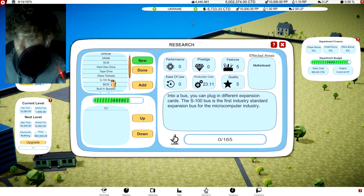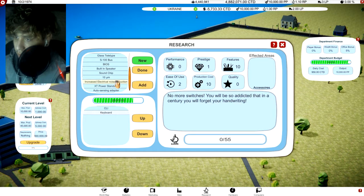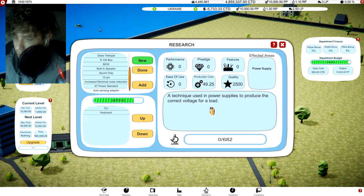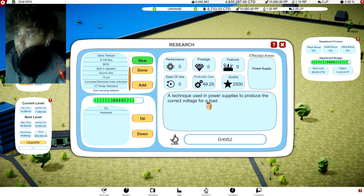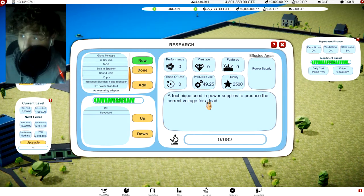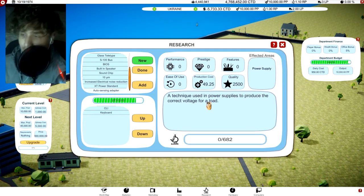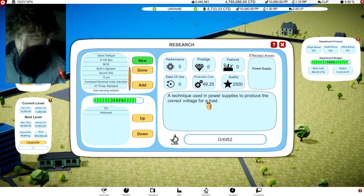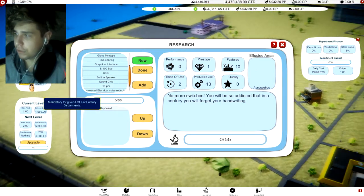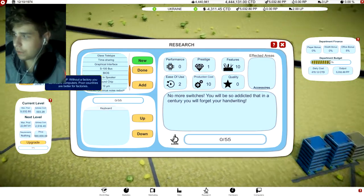It looks like that's it for ease of use stuff. We started with six and a half million dollars, now we're at four point eight million — we've literally done nothing, researched three things and two aren't even done yet. I'm not sure why I'm putting so much department budget into these when they're not even being made yet.